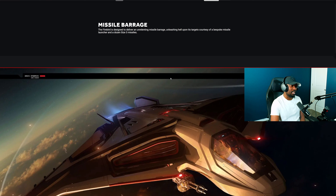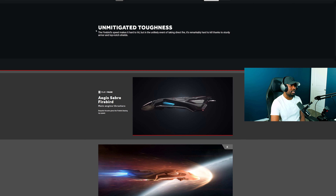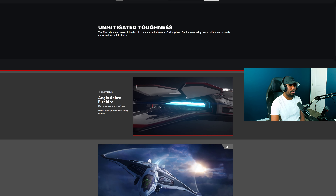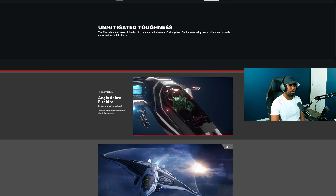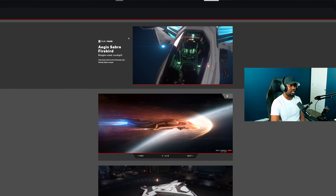They're not lying — you guys will see the speed when I show it. Missile barrage: the Firebird is designed to deliver an unrelenting missile barrage, unleashing hell upon targets courtesy of a bespoke missile launcher and a dozen size 3 missiles. This thing is a monster. Unmitigated toughness: the Firebird's speed makes it hard to hit, but in the unlikely event of taking direct fire, it's remarkably hard to kill thanks to sturdy armor and top-notch shields.